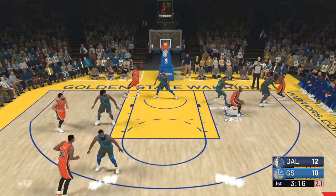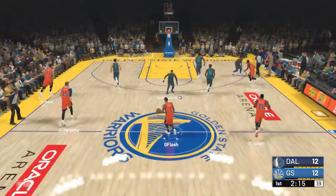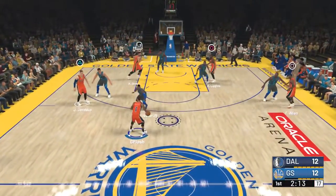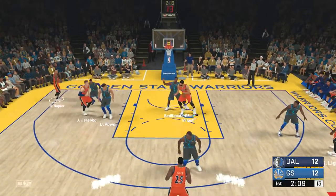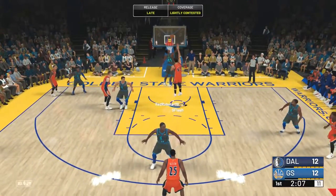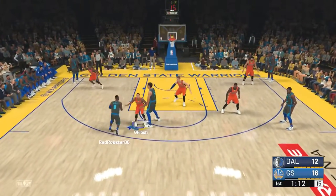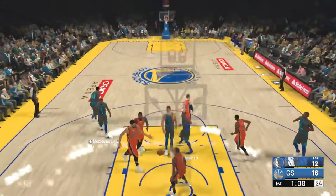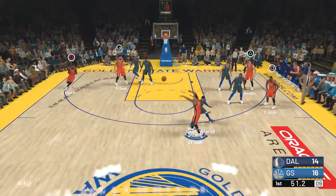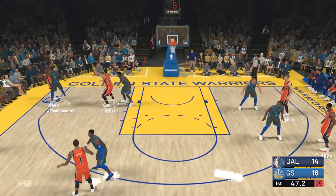He also has DeAndre Jordan. Look at Chris Paul creating off the dribble — the defender is not even there, perfect release. This Dallas Mavericks squad is very stacked; I think he has like five players rated between 79 and James Harden, who was like a 96 at this point. My team is not as stacked, but I'm still trying to do my best and play team basketball.